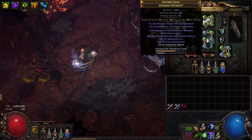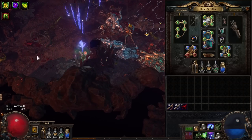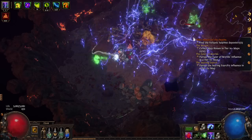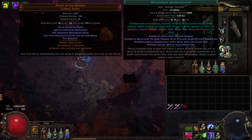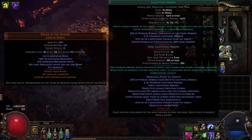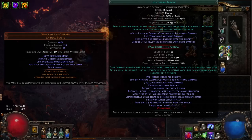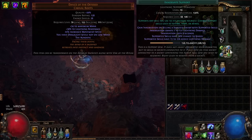We're also using some of the new support gems — specifically Manaforged Arrows. While we're attacking, we're going to trigger additional skills as we're spending mana. We actually have two Manaforged Arrows setups. The first one has Innervate, Lightning Arrow, and Overcharge. We're shooting Lightning Arrow, which shocks enemies as though dealing 290% more damage, and we're using Overcharge support to make that shock enemies as though dealing 690% more damage. That's a great way to apply shocks to pretty much everything, even higher health targets. Innervate support also gives us flat lightning damage as well as additional chance to shock.